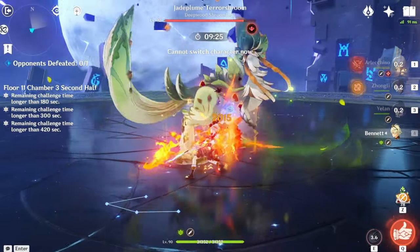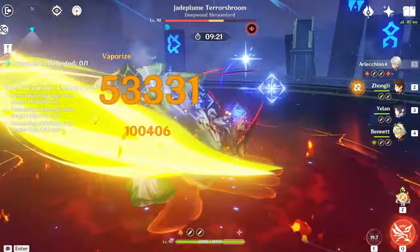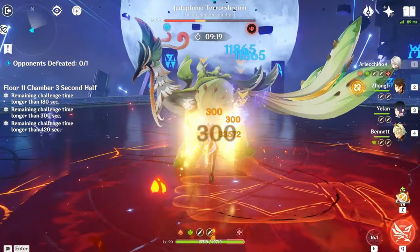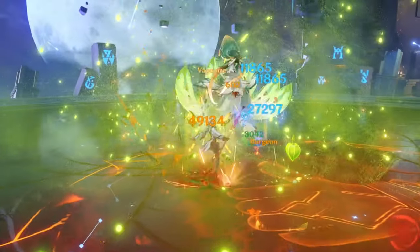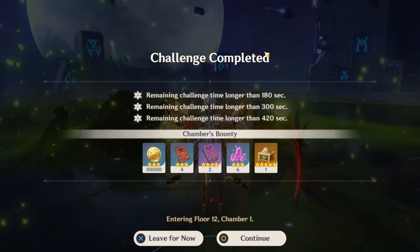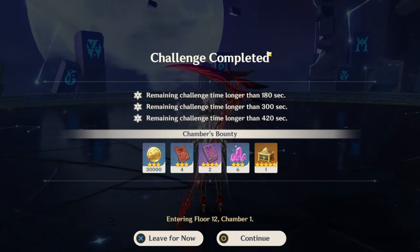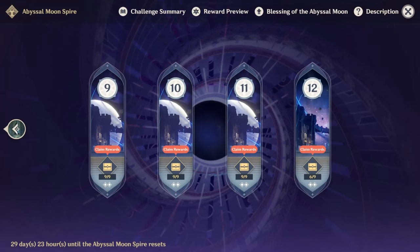If you know the Jade Plum Terror Shroom's mechanics, you already know how to beat it. It has two forms. Running electro or pyro can basically stun it and make it useless. So bring hydro or bring electro and pyro, and that's Floor 11 done — time to move on to Floor 12.